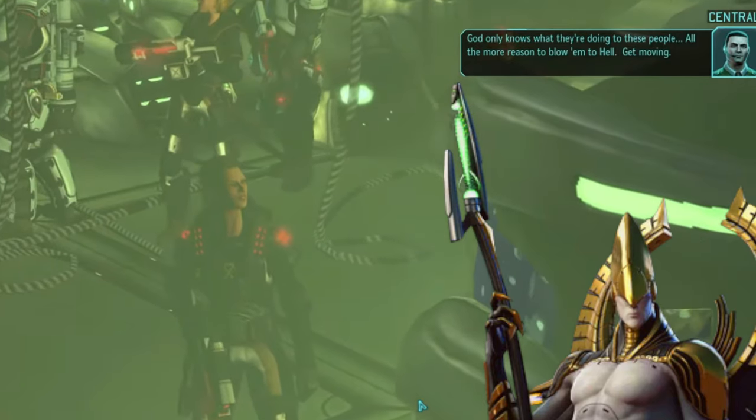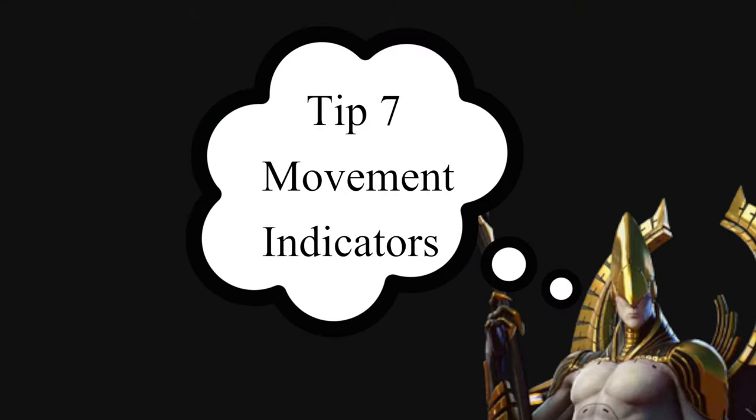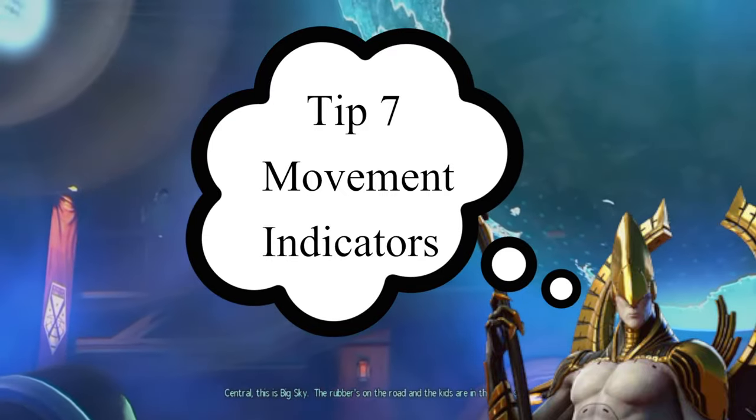Tip number seven: movement indicators. Many people don't use them properly. Movement indicators can appear after one round of non-combat and give you the direction and distance of the next enemy pack relative to your position. They sometimes come with a sound cue. The direction of the lines indicates the direction of the pack, and the density of the lines indicates proximity — the denser the lines, the closer the pack. Very dense lines often mean the enemy pack is on a lower or higher elevation.